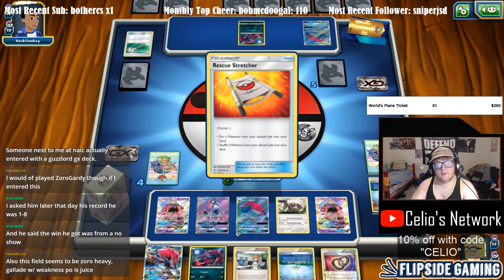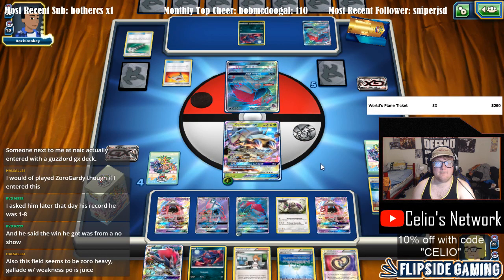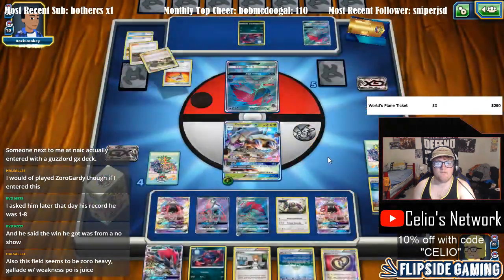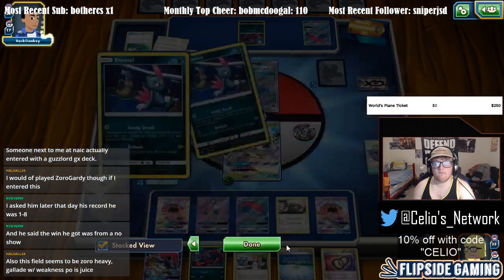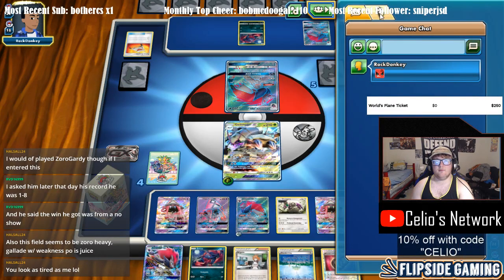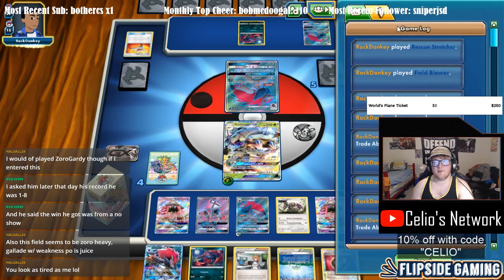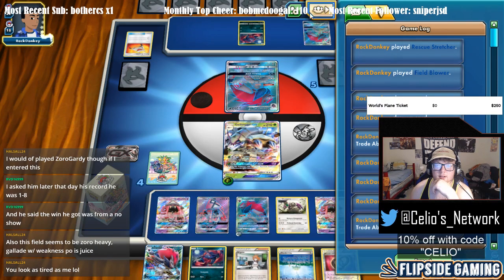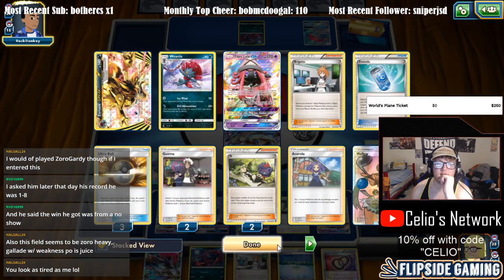Here comes a Rescue Stretcher — Sneasel, maybe. Okay, shuffle. Was that two Sneasels and one Weavile? Let me see — he played a Rescue Stretcher; it doesn't show me, but he shuffled back in. I think it was two Sneasels and an Oranguru.